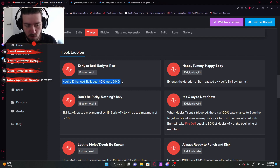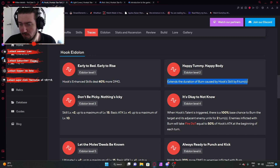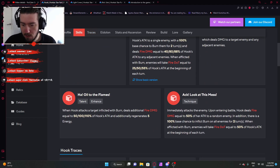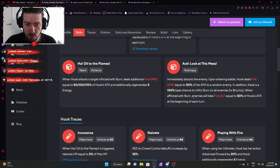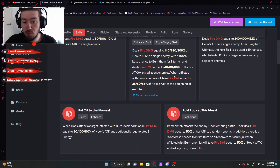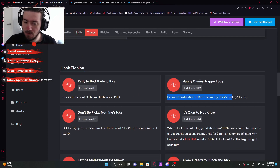Hook's enhanced skill deals 40% more damage — so after you use your ultimate and enhance your skill, that enhanced skill will deal 40% more damage. One of my favorites: extends the duration of burn caused by Hook's skill by one turn, so more dot damage. The character is kind of centered around being a dot build. If you burn with your skill specifically — it does specify skill — so the technique burn still stays at three turns; the skill burn goes from two turns up to three.